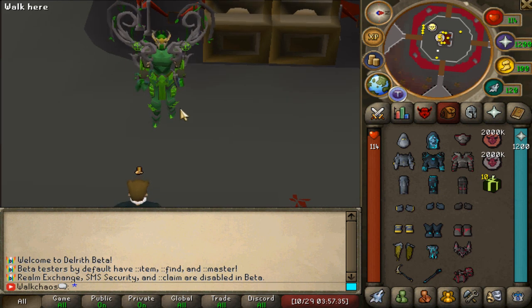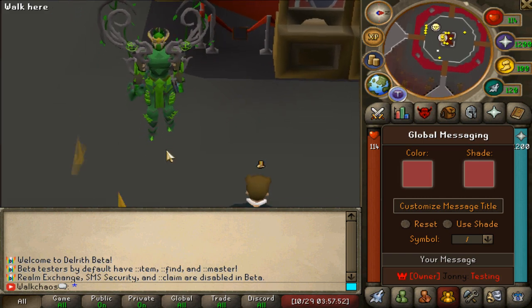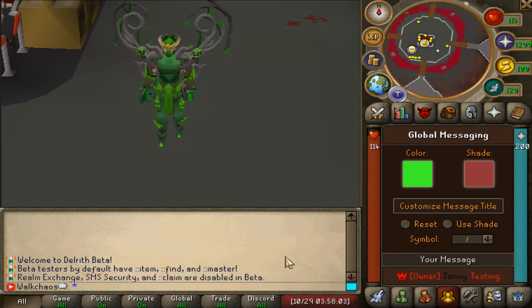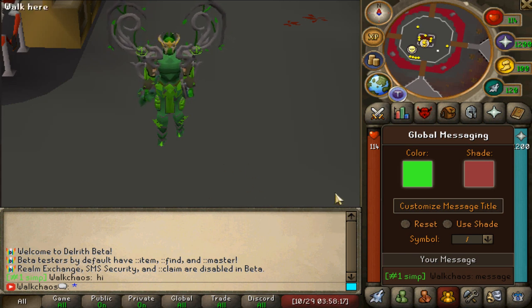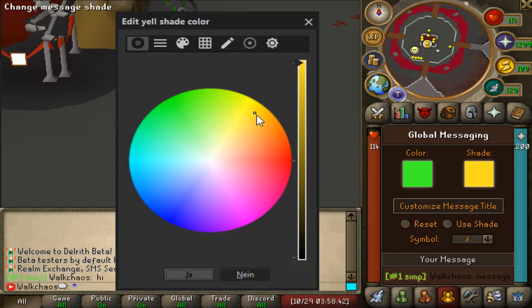Another thing that is very unique about Delworth and the realm servers is the global chat. You guys can go ahead and click whatever color you like - let's say you like green. You click yes and then you can see the global chatting will look like that. Let's test it out - there you go, this is the color we've chosen. On the right hand side we have a little interface showing who is typing in the global chat, so you can see who's chatting.